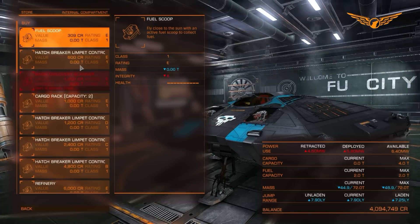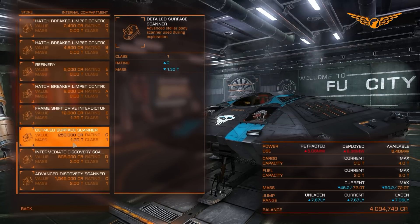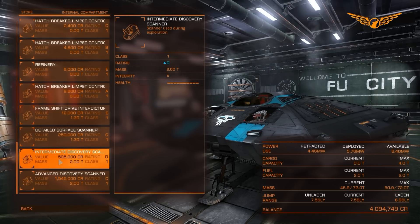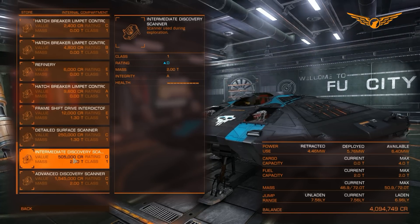Let's have a look and see what else there is. We have an item called a detailed surface scanner. What I think this is, is a scanner that you use to scan planets and it gives you extra information about the makeup of the planet, like mineral deposits and so on, which is completely different to what the discovery scanners do. The discovery scanners are used while flying around in real space or supercruise - you put these on one of your fire buttons, charge it up, let it complete, and it's like a sonar: it sends off a pulse and lets you know what is around you. Then it comes up with lots of different undiscovered astronomical objects that you then have to scan specifically.